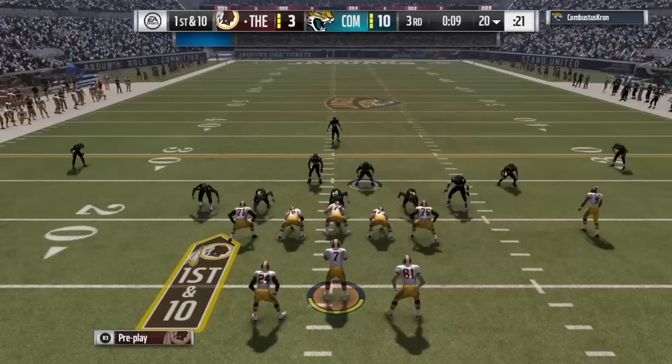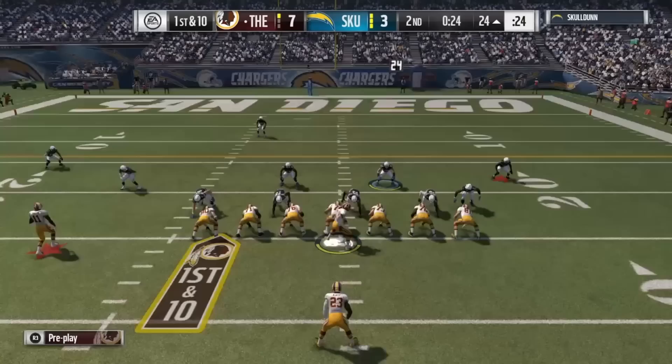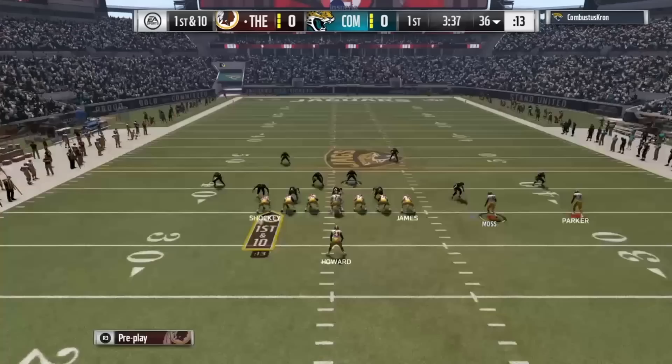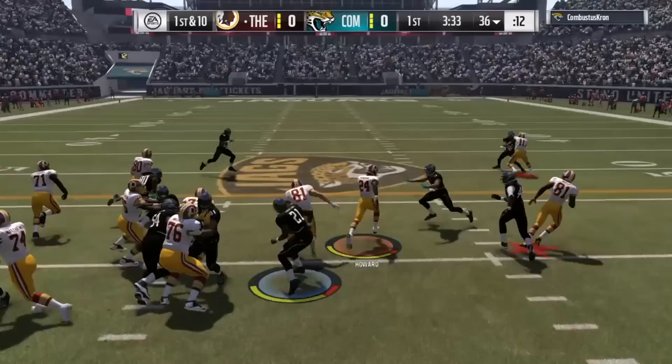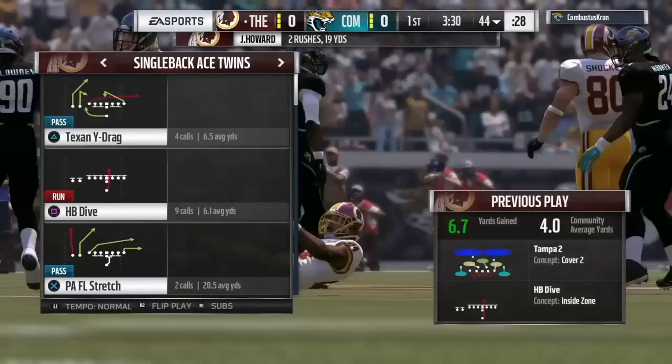We're going to take a look at some film with Devontae Parker to see if he's worth that 200,000 coin price tag. Even though he doesn't have the best run blocking stats, I figured it was valid enough to test because sometimes wide receivers with low run block can block pretty well, and others like Mike Williams with 70-plus run block still can't. So the stats really aren't true for most wide receivers, but I decided to test Devontae Parker anyway — and unfortunately his stats ring true in that he can't run block that well.